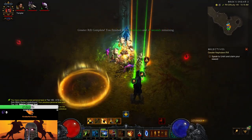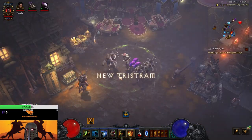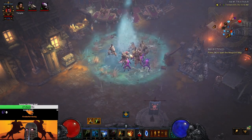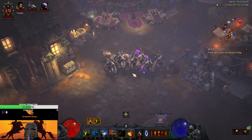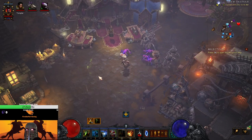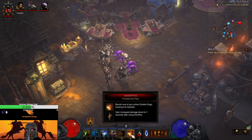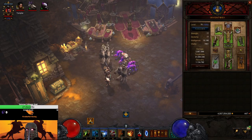To recap: the basic rotation is to get surrounded or group up as best we can, throw out Pyranado, throw out Wall of Death, and then resummon our Gargantuans where we want them — whether on an elite or a champ pack. If there are lots of mobs getting caught on the outside, resummon them where you'd like. Then as we can, do some sacrifices to gain the damage buff.